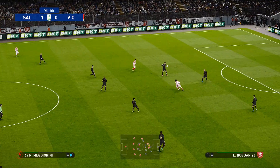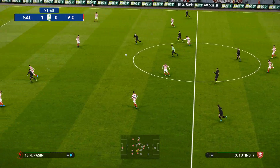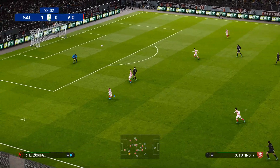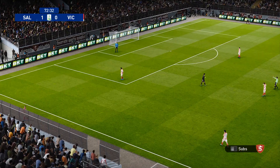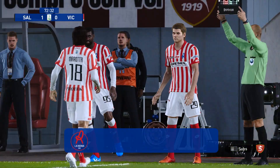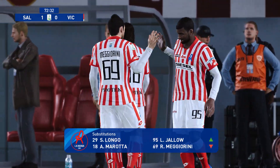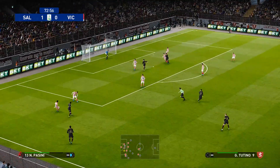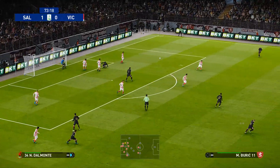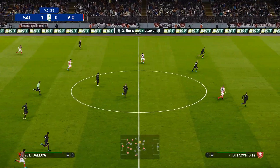Tries to get it forward quickly. Tries to stroke it through and the defence can get it clear. Now some movement on the bench — we are going to see a double substitution going on here. There's the cross. When the options aren't quite present in the box, it's the crosser's interest to hold on for the support.